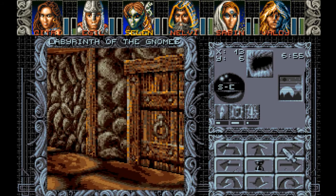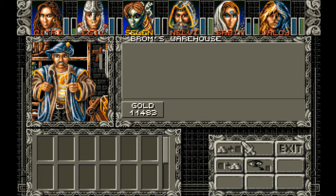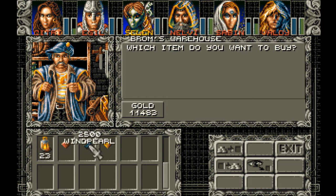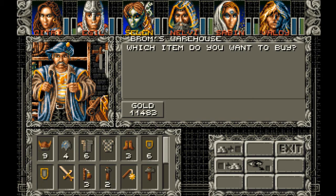So while we're waiting for that to open, this should be Brom's store — Brom's Warehouse. He says the same thing everyone else does and doesn't look very gnomish. We don't need any of this stuff — a Warhammer, a Ruby, another Wind Pearl, an Amber Gem, and another Lantern.